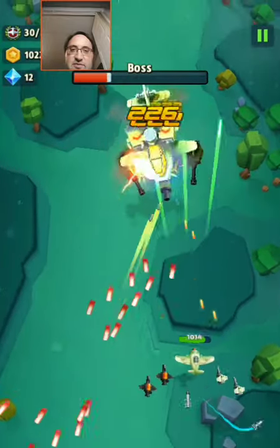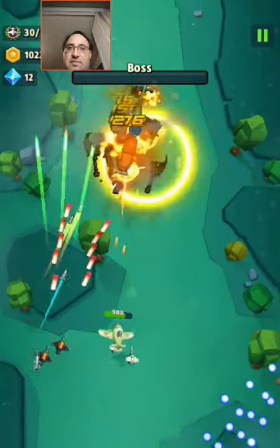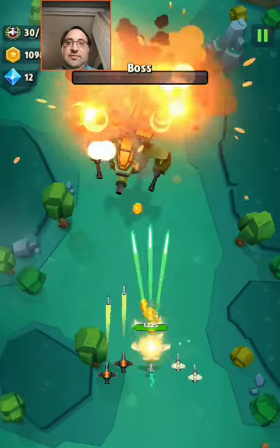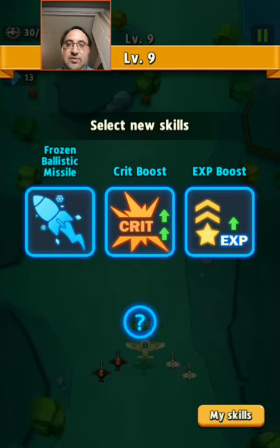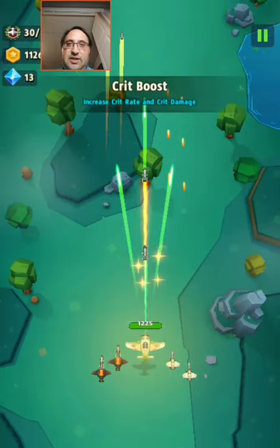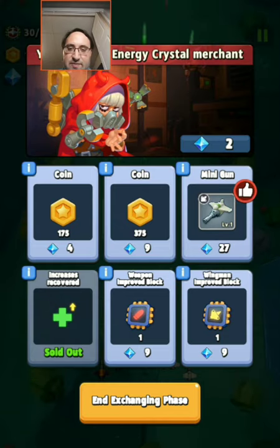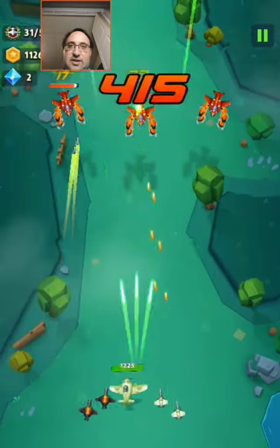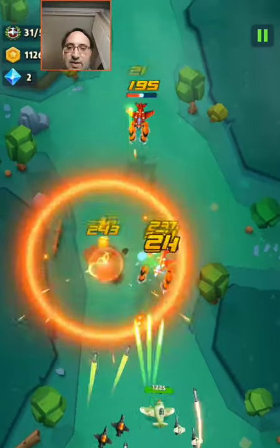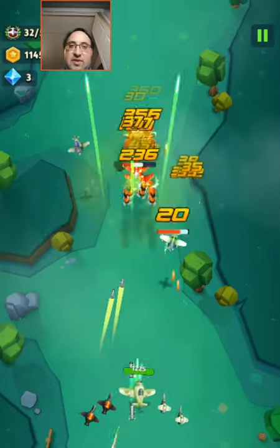Oh, got stuck there. I'm not worried. Will I get a shield? No. Go with critical bonus — that might be a great one but I don't have any, so go with improve and call it a day. These are the guys that I'm annoyed with, because all they do is come at you, so when they're paired with other guys it's super annoying.